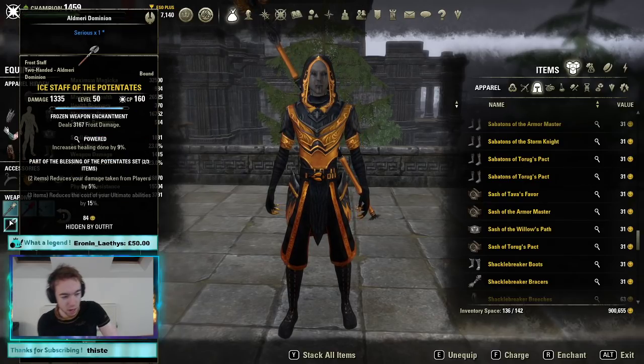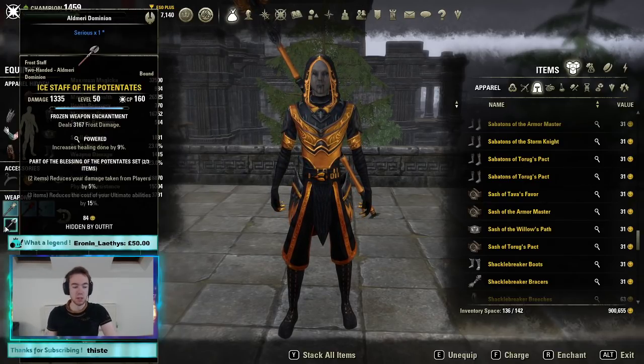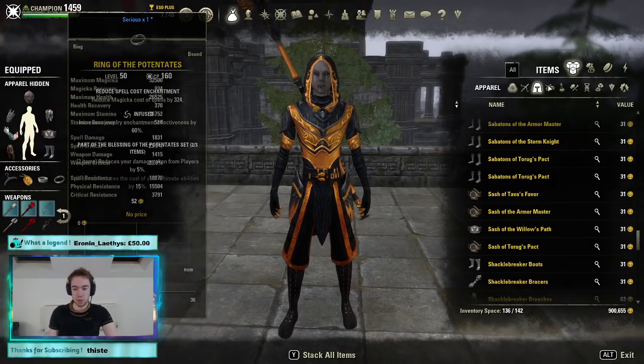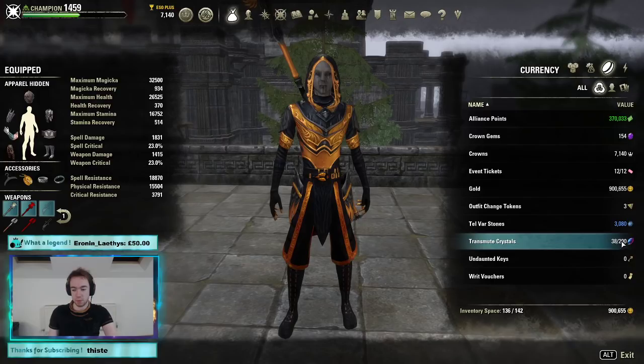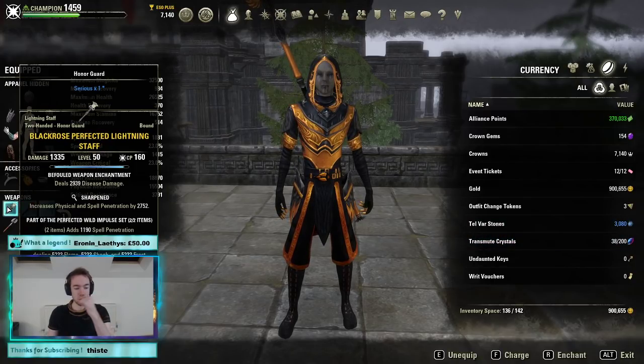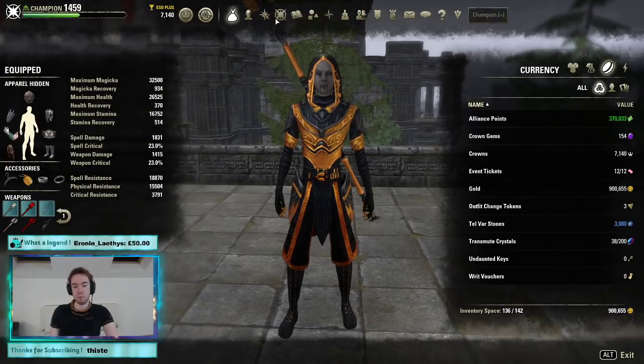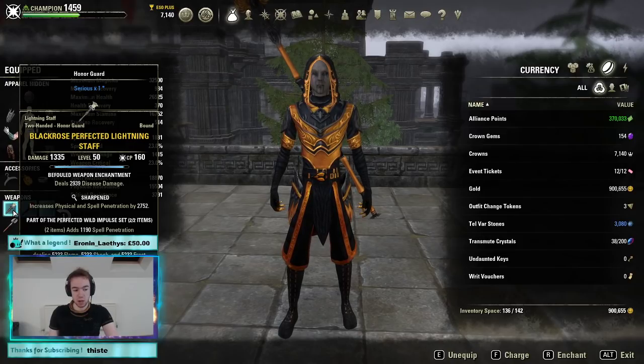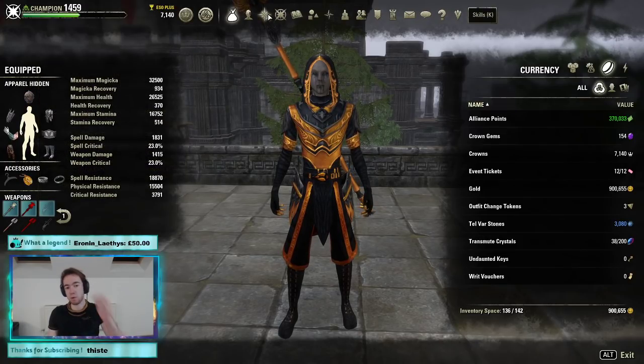Front bar I like Diseased and back bar I like Frost, though this might change. There's a good chance I'll run Charged instead of Sharpened — I just don't have the transmute gems right now. Charged will guarantee Disease, guarantee Maim from Blockade, guarantee Concussion from your Pulsar cast, and guarantee Burning from Groftdar.